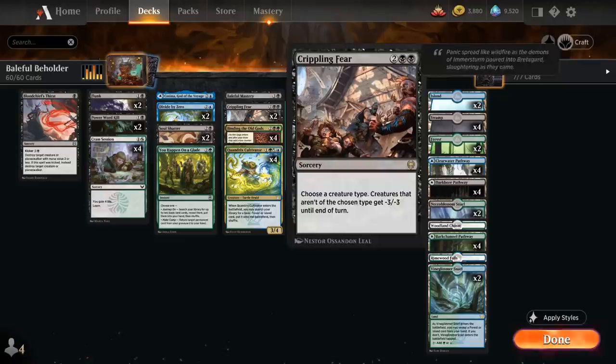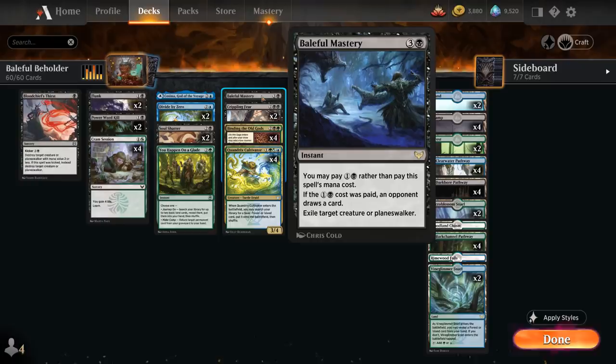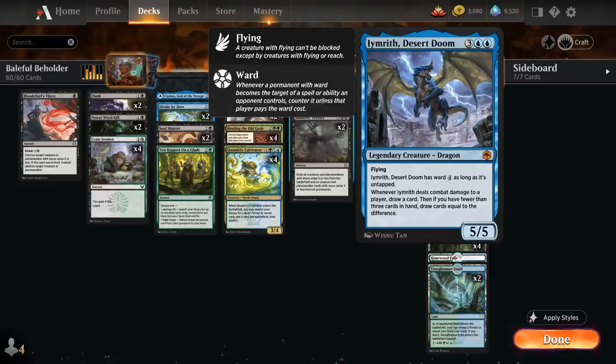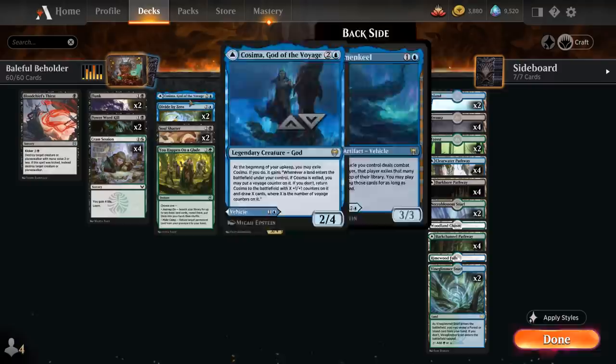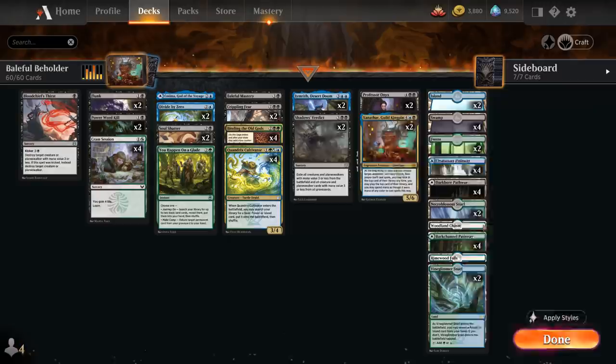We've got a couple sweepers with two copies of Crippling Fear and two copies of Shadow's Verdict, plus a Baleful Mastery to make the deck name work. Two copies of the Desert Doom — a five-mana 5/5 legendary dragon with flying that has ward as long as it's untapped, making it a very reliable blocker. We also have two copies of Professor Onyx which can be used as removal, card advantage, and a win condition thanks to Magecraft triggers, especially fueled by our lesson package.